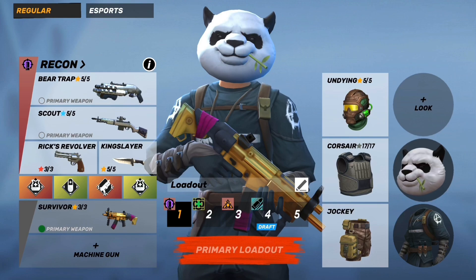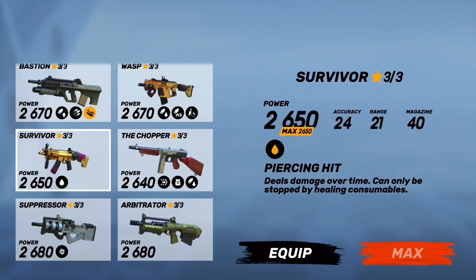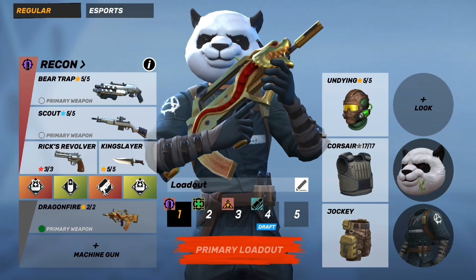The next weapon is the Survivor. The Survivor's main perk is it deals damage over time — 75 damage per second — which can help you track people as well as do more damage. It's not bad and it can force people to use their heals when they don't want to. It can also be undone by antidote, which if they have armor actually hurts you, so be careful for that.